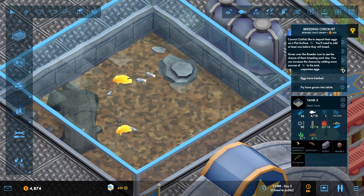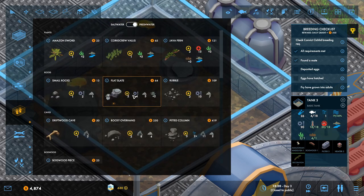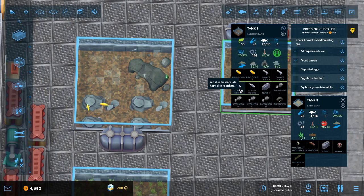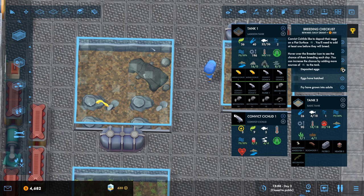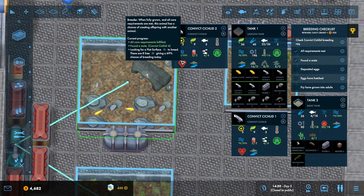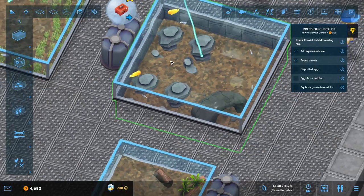Hover over the breed icon to see the chance of them breeding each day. We can add more flat surfaces to increase the chance. That's flat surface plus two - I think that's literally just the only one we have. So all of you can have flat surfaces there. You can increase the chance by adding more flat surfaces. This one has got a mate - looking for a flat surface to breed. There are eight free surfaces given: 69% chance of breeding today. How appropriate.